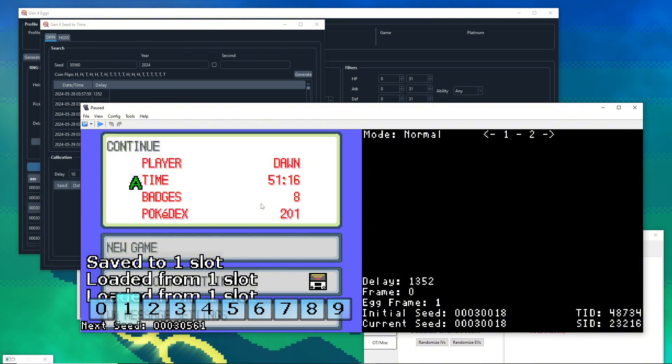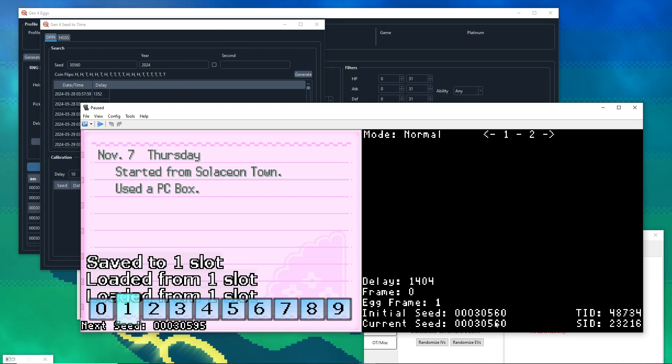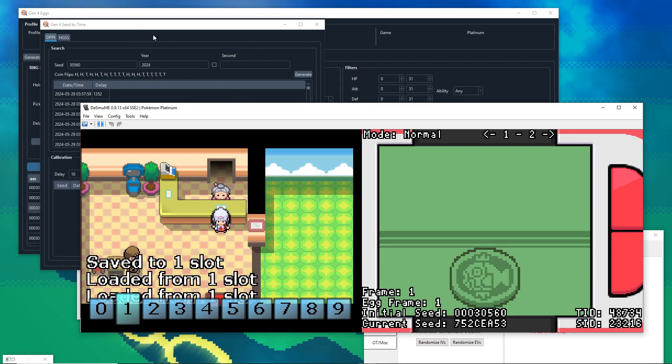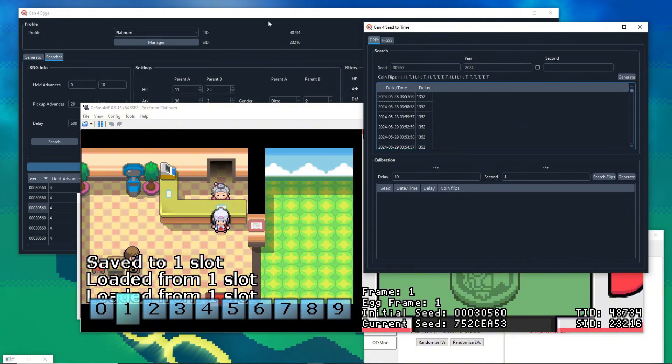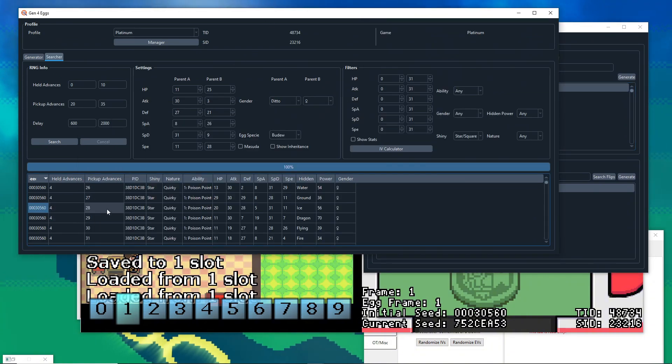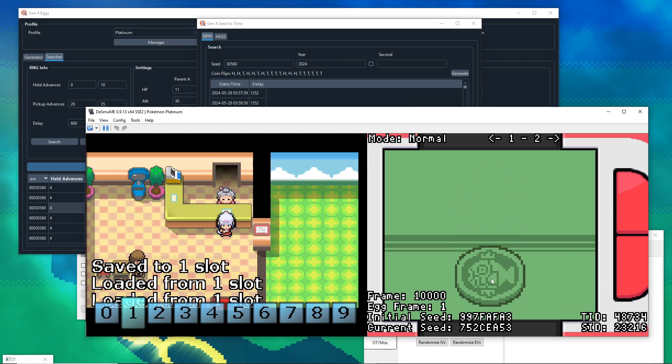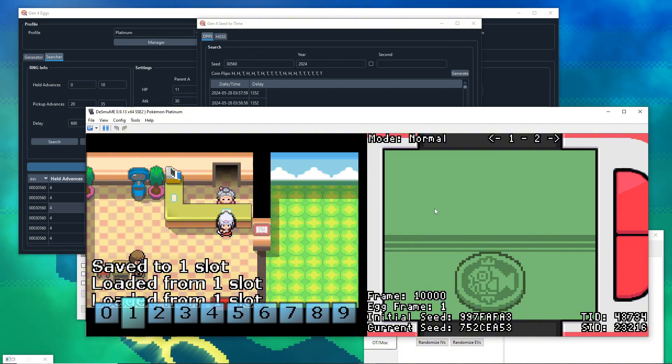Okay, 1352 — got 30560, confirmed. Now we can click through the title screen; that doesn't matter. We're going for this result: held advances 1, pickup advances 28. The coin flips represent how many times to flip — that number is 4. So flip it one, two, three, four times. The Lua script doesn't track this, so keep a mental note.